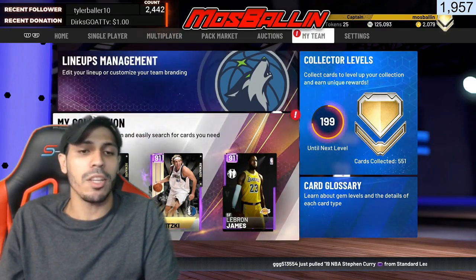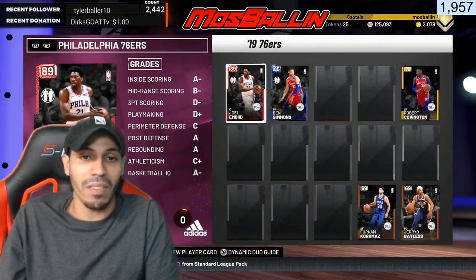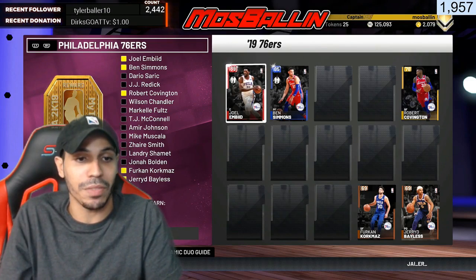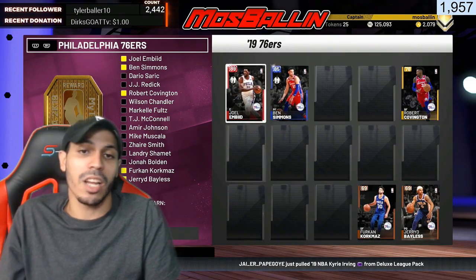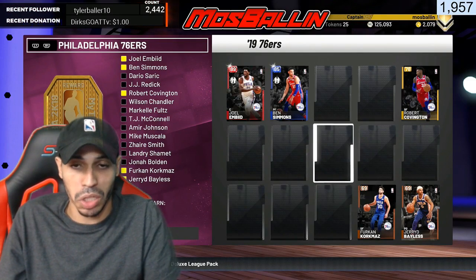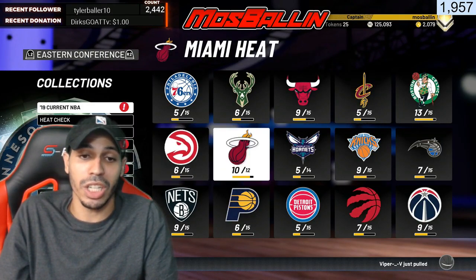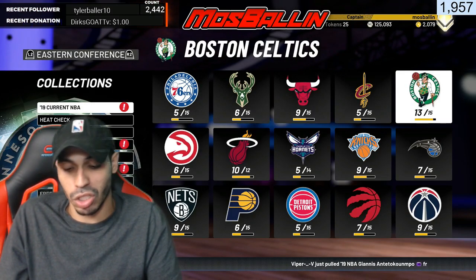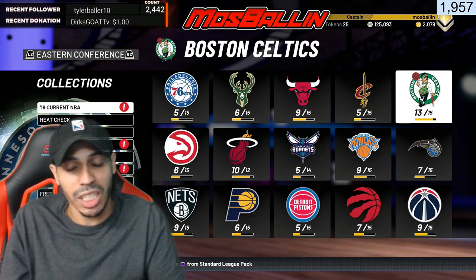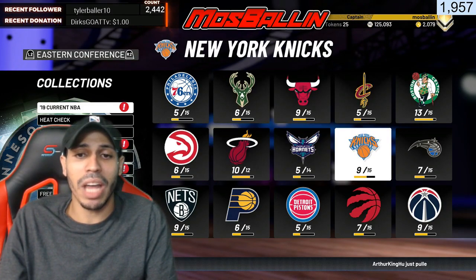If you're impatient, go into the MyTeam menu and into your collection. When you complete a current NBA collection, you get a lot of tokens. For example, the 76ers - when you click square it shows you that you get 20 tokens for completing that collection. Completing means you lock it in and can't sell those players anymore. A lot of people have tons of tokens because they're completing all these collections. There are 30 teams, so if you do all 30 that's 600 tokens, which translates into great players.